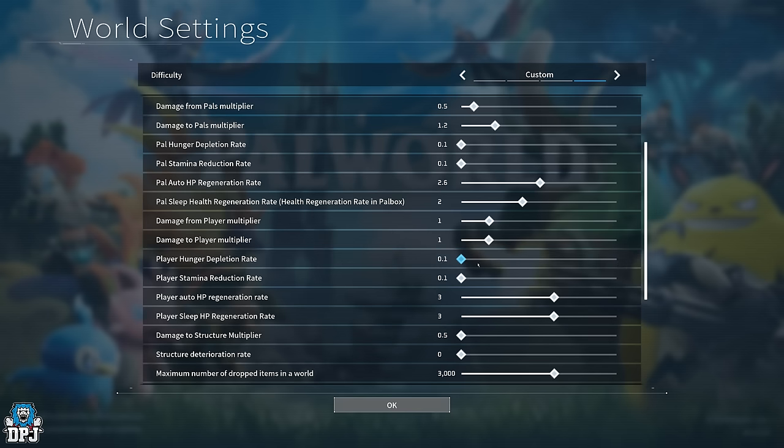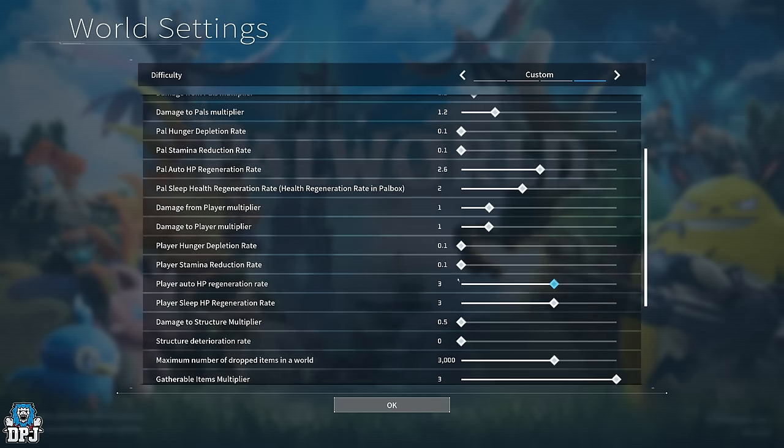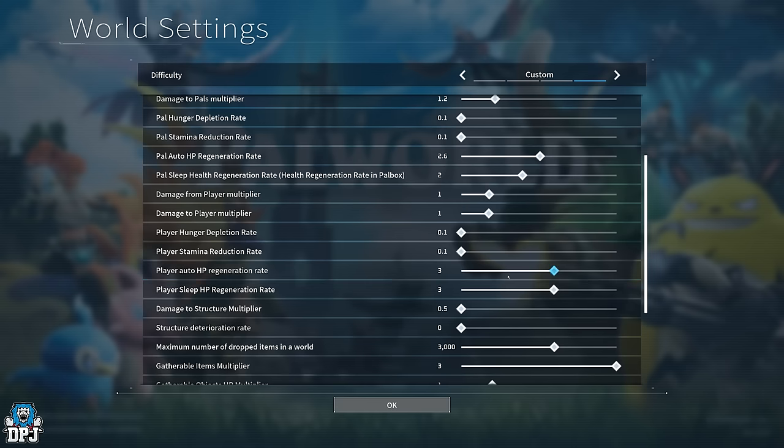Player hunger depletion rate — I set this to 0.1 because I got fed up of having to stop and kill things or loot berries to feed myself while out exploring. You'll still need to eat from time to time, but it's not something you constantly worry about. Player stamina reduction rate — also 0.1. When capturing larger pals, they hit hard and chase you, draining your stamina fast. Running out of stamina at the wrong moment costs you the catch, so 0.1 is completely fine here.